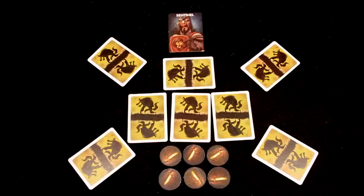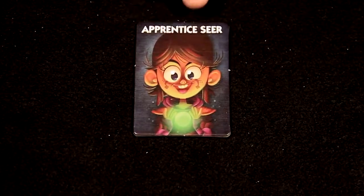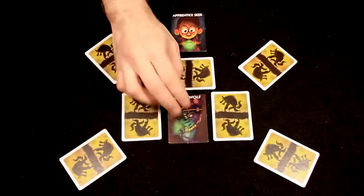When the Sentinel wakes, he places a shield token on another player's card. This token prevents any player from moving or looking at the card under it. When the Apprentice Seer wakes, she can look at one card in the center.